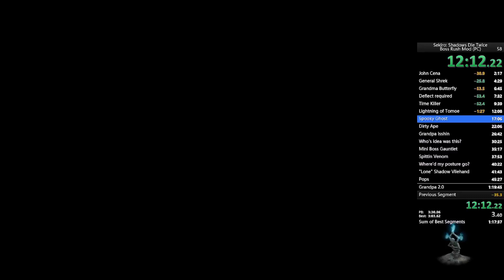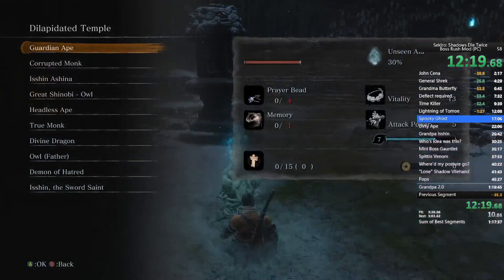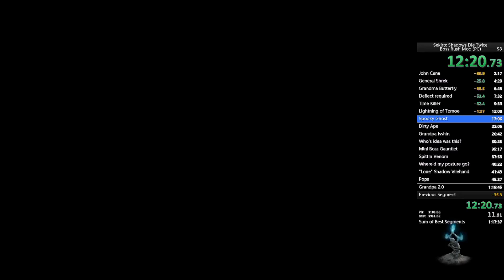Now we want to head back to the Dilapidated Temple. Enhancing attack power with the Genichiro memory was a safety strat. We're going to Corrupted Monk next — you don't have to enhance attack power there, it's just a safety strat to kill Corrupted Monk quicker.